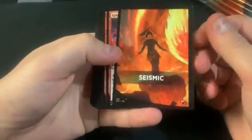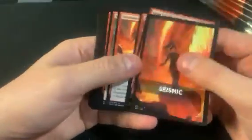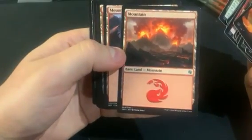We got Seismic, which has Grim Lavamancer and Magma Quake as the rares — kind of just okay. It's a unique interesting mountain, kind of a volcanic-type mountain art.